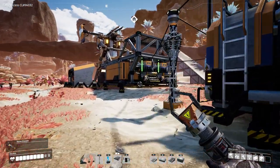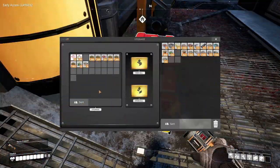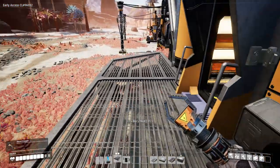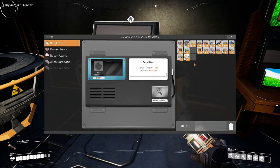The only other thing we've seen are the big fat-bodied dudes, like that guy standing right over there. It is an early access alpha — what can you expect? Now it looks like I actually have a ton of barrel nuts, so we're going to go ahead and start the research analysis on this barrel nut. It only takes one.